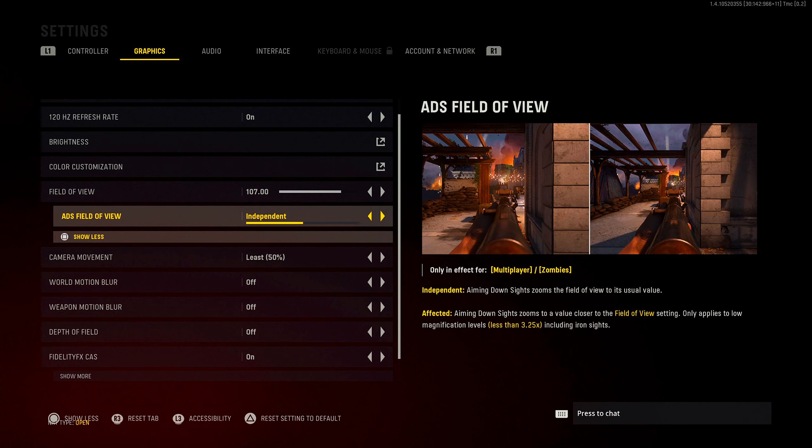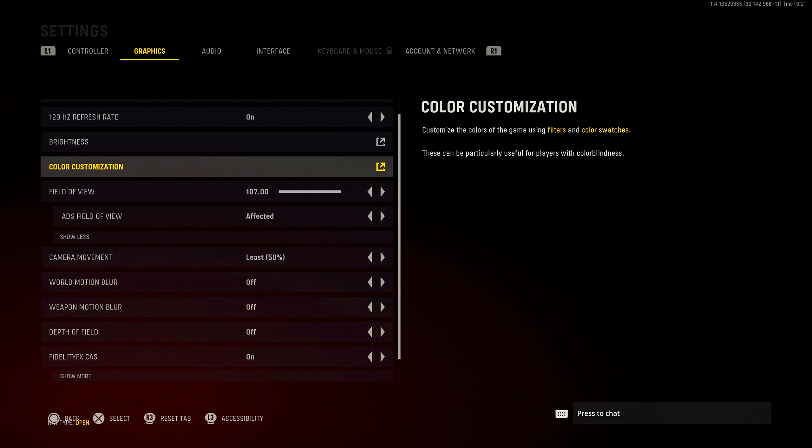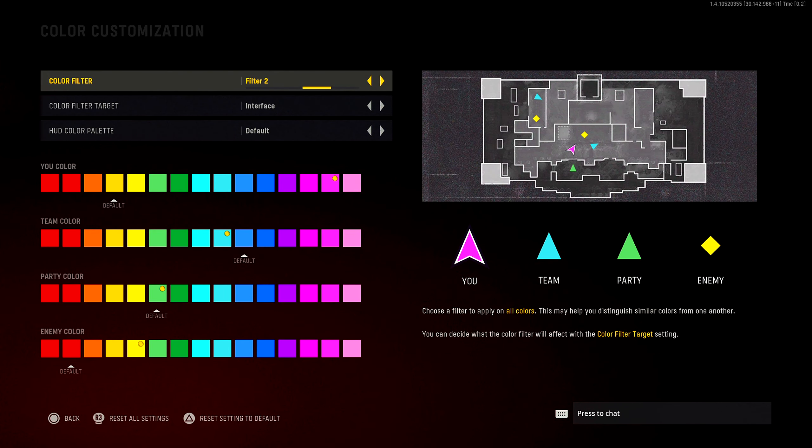Moving on to ADS field of view: go to Affected. Independent used to be decent, but here in Vanguard, independent has so much more visual recoil compared to affected, so go with Affected.